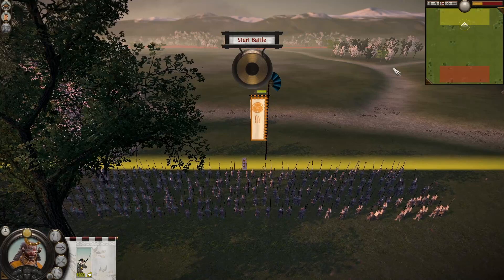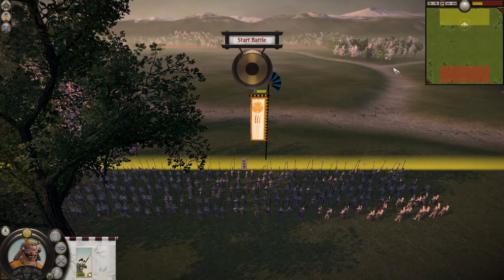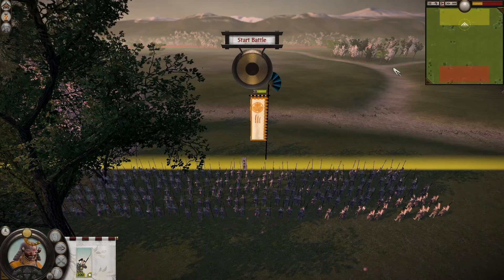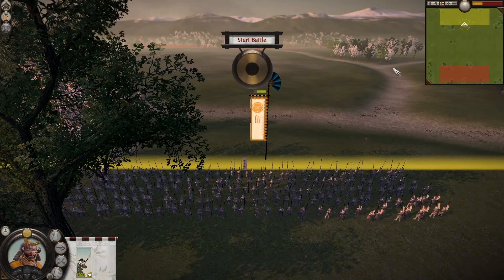These Nodachi Samurai are your ultimate shock troops. If you want to use them to their maximum destructive potential, you must ensure that they always charge into the enemy unit, because they don't have good melee skills. You can't swing a 5-foot long blade effectively to protect yourself. They are devastating on the charge, and if you use them to flank enemy infantry or cavalry, they will just devastate them.